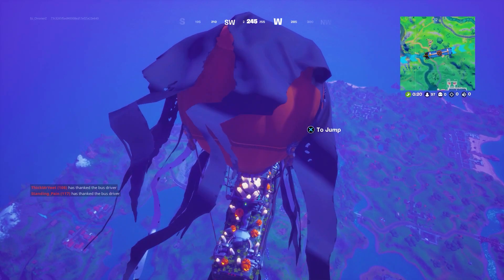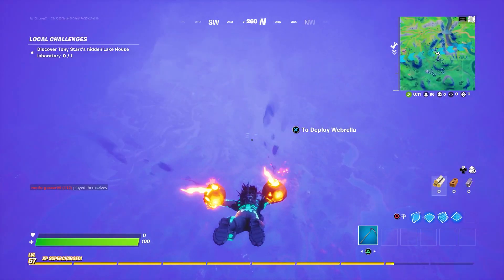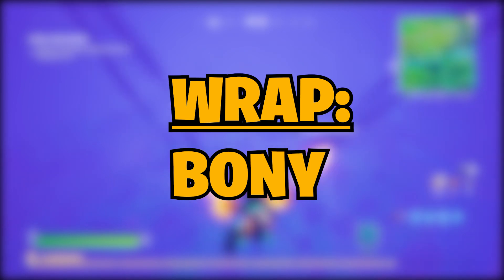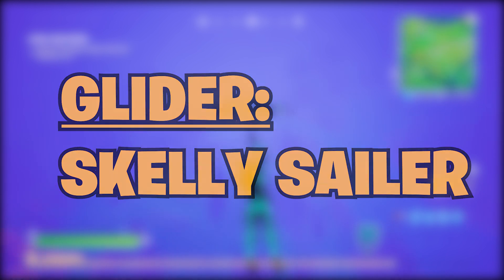Also included in the set are three new back blings which are called Cuddly Bones, Creep Fried, and Bone Wings. Also included are two new pickaxes called Bait Bones and Beef Bone. There is also a new wrap called Boney, and finally a new glider called the Skelly Sailor.